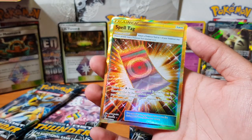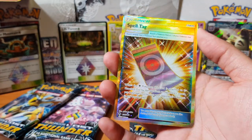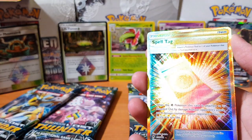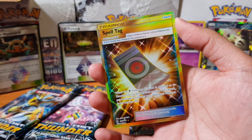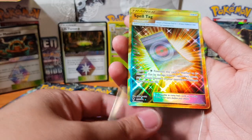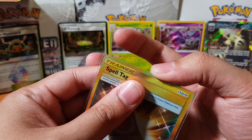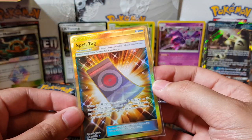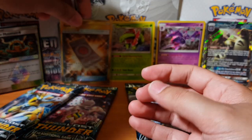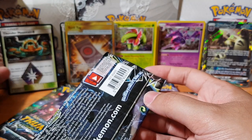Oh my god, look how amazing that looks right now — it's like it's blinding my bloody eyes! I gotta sleeve that straight away because you know what we're all about — preserving the shine! So we have pulled our first secret rare of the pack and it's gonna be a Spell Tag. Oh my goodness, look at that! It is a bit blinding so let's put you at the back. Not bad guys — not bad for part one of the three-part series!